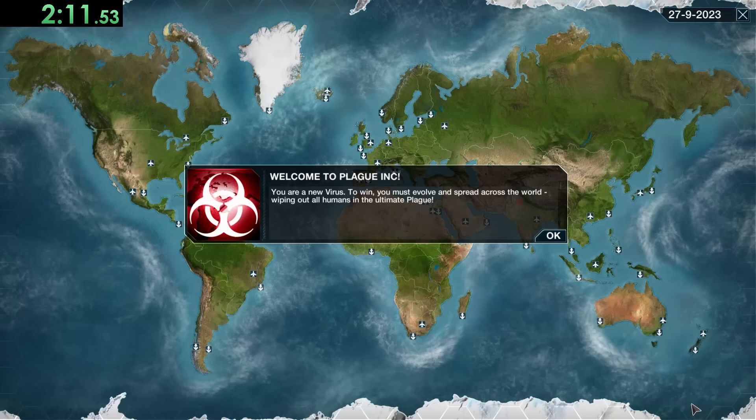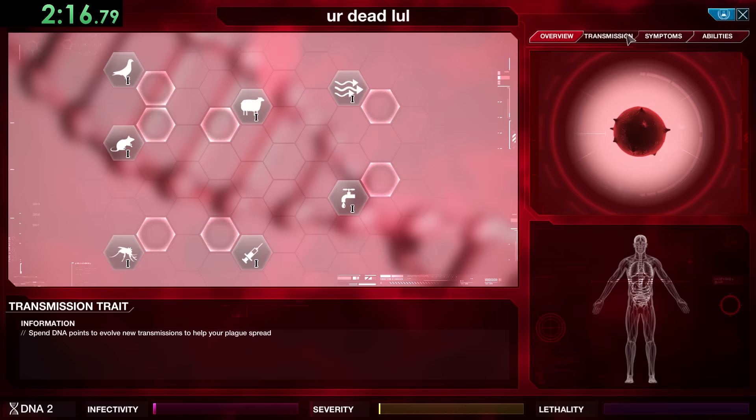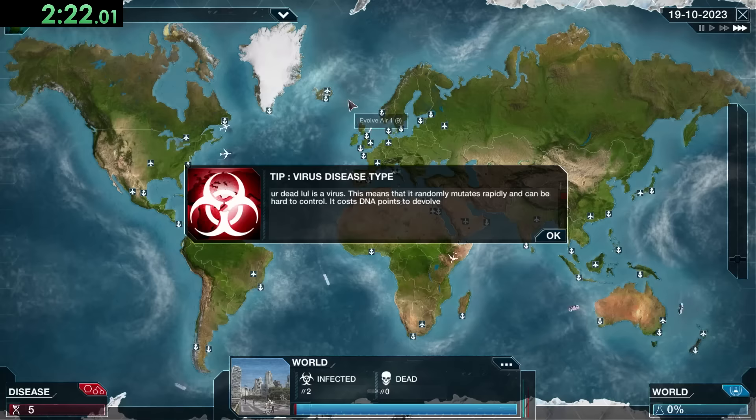Virus is a lot harder to control since it mutates a lot, meaning it gets new symptoms even when we don't buy them. This can be good when you want it, but it can also give us lethal symptoms — so that's what we have to watch out for and how we're going to change up our strategy.